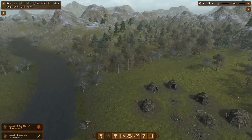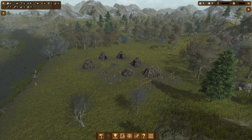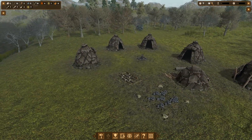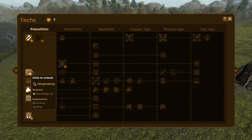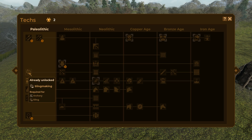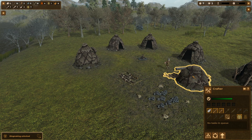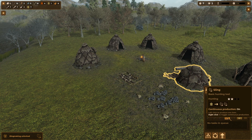Let's head back into town. We got ten bows — another knowledge point. We are rapidly racking up knowledge. Let's go ahead and get sling making, which will be required for archery. Archery will be part of the next age, the Mesolithic. Let's get sling making and go over to our crafting to add slings to our queue.